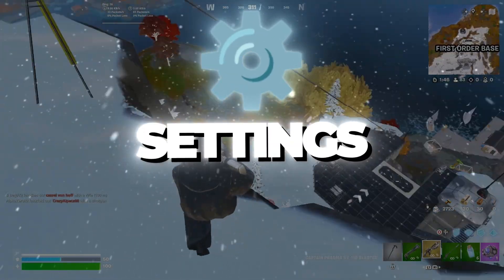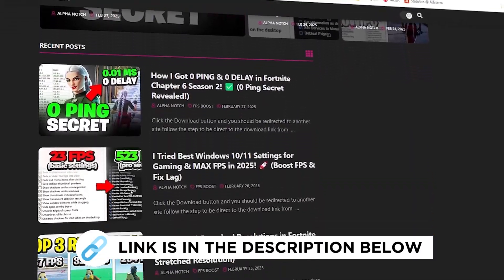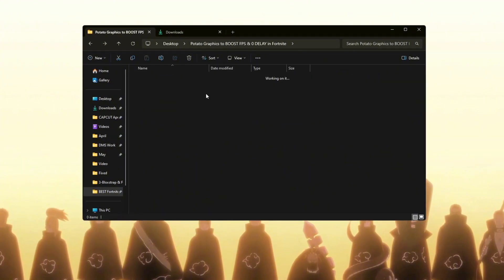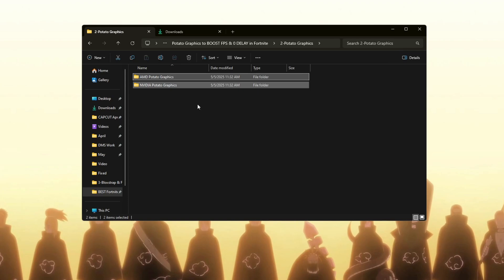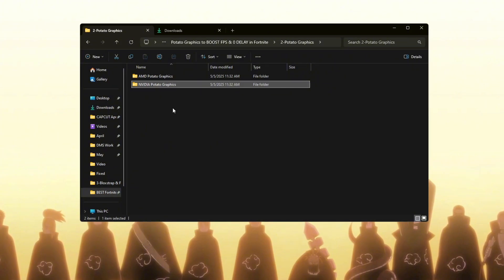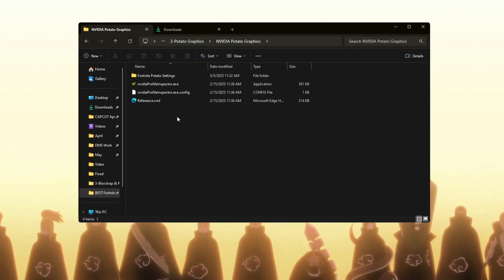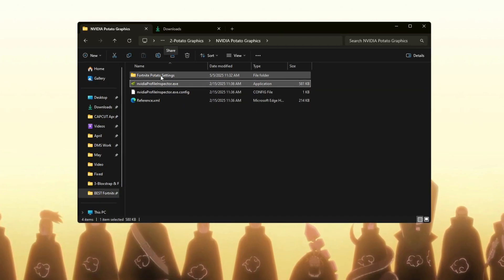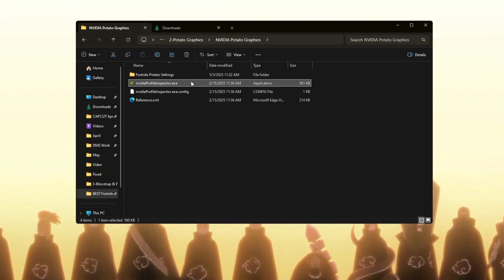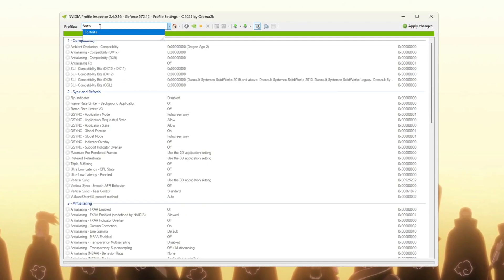Step 3: Potato Graphics Settings for AMD and NVIDIA GPUs. I will show you how to use the best Potato Graphics settings for AMD and NVIDIA GPUs. Start by opening the folder made for your GPU — I will first explain it for NVIDIA. Open the folder called NVIDIA Potato Graphics. In this folder you will find a file called Fortnite Optimized Settings and a tool named NVIDIA Profile Inspector. Double click the NVIDIA Profile Inspector, click Yes when asked, and go to the Profile section. In the search bar, type Fortnite and click on it when it shows up.